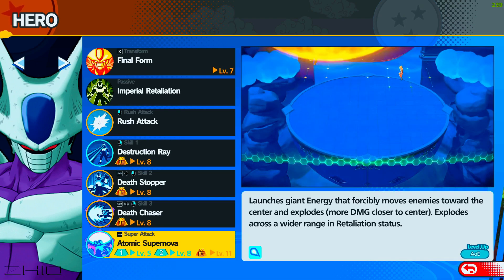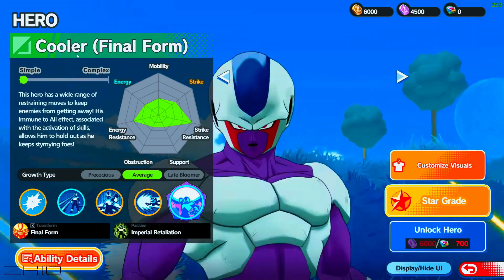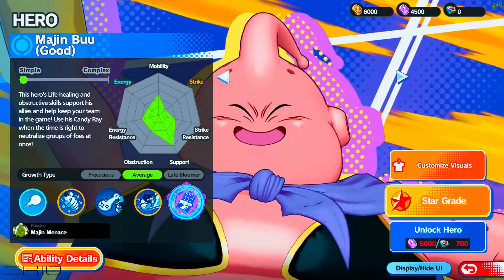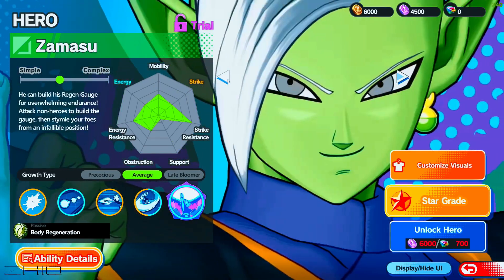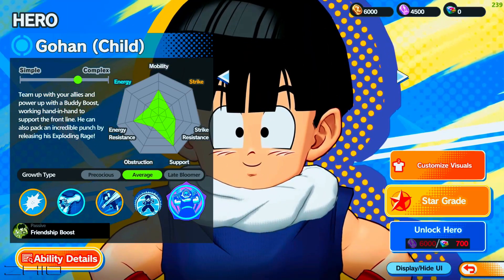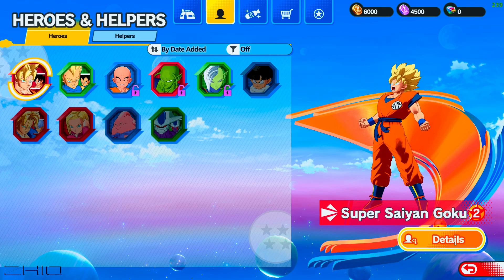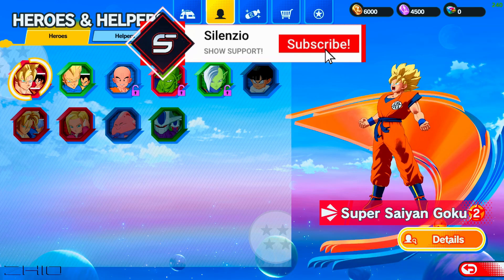You can tell when they start bringing in more characters it's going to be amazing. So to summarize the roles: Buu is support, Cooler is... well the color indicators show attacker, attacker, tank, support — these colors are crazy and don't do the roles full justice on screen, but that's what they are.